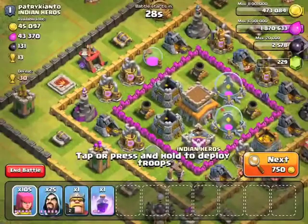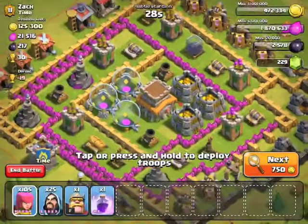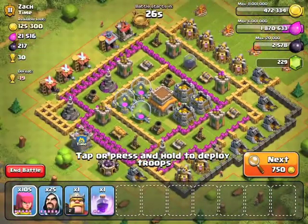Give this video a like. Okay, let's get started! First of all, we are going to find a good base to attack. Well, this is a good base — it has a good amount of gold, but we need both resources.